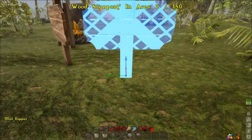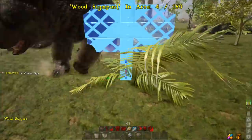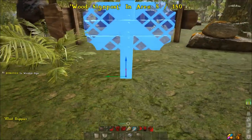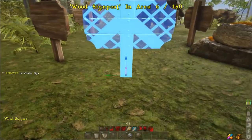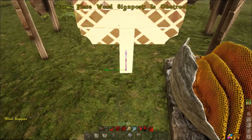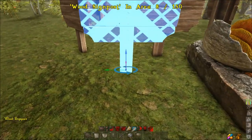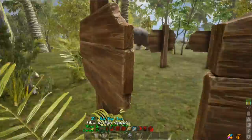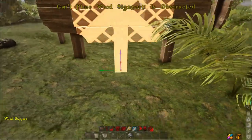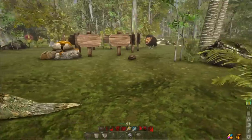It'll take you probably about seven, eight, maybe nine signs depending on how good you are at placing them. Make it a pretty big circle because they can spawn outside of it if you don't. Once again, if you can walk through it, they can walk through it. Go through real quick and check all your corner pieces. If there's a gap — like here — you need to throw down another sign. You can also check them as you're placing them. That should be more than good enough.